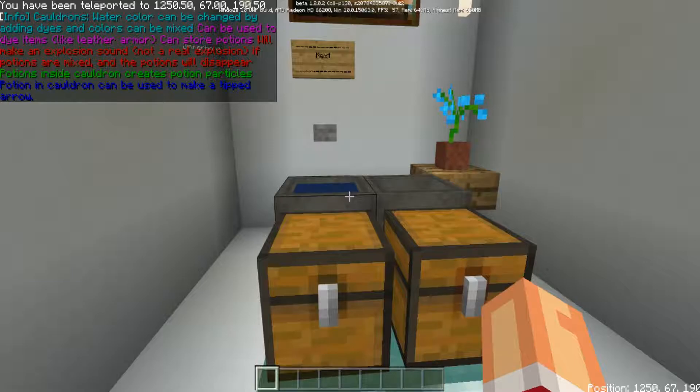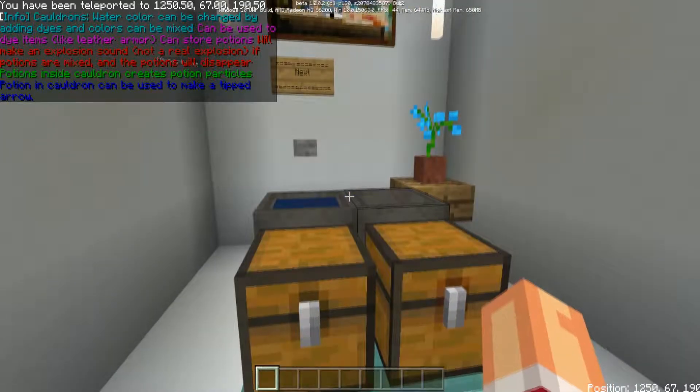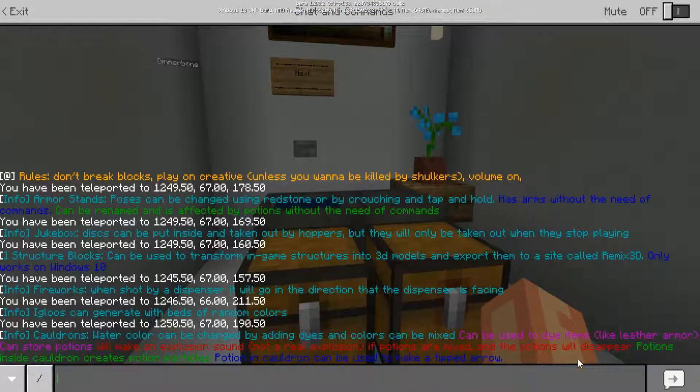Cauldron water color can be changed by adding dyes, and colors can be mixed. It can be used to dye items like leather armor. Cauldrons can also store potions and will make an explosion sound — not a real explosion — if potions are mixed, and the potions will disappear. Potions inside cauldrons create potion particles.